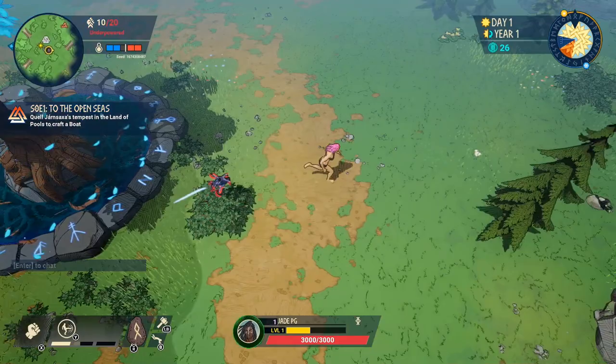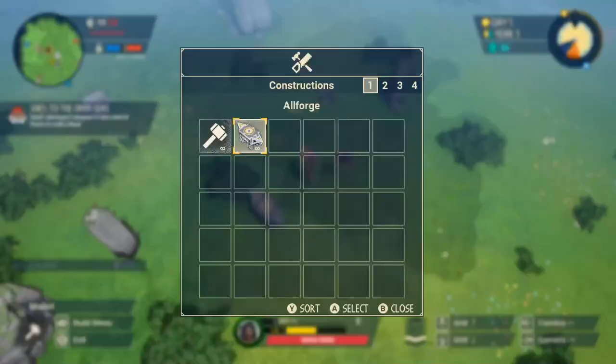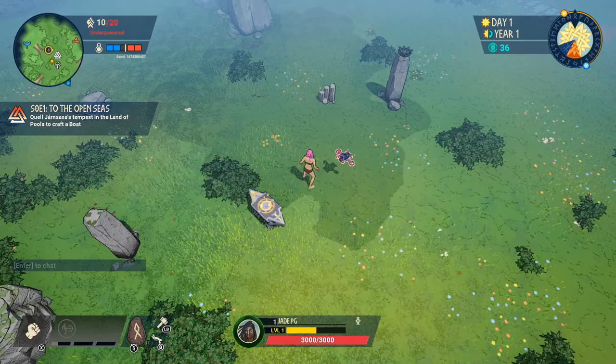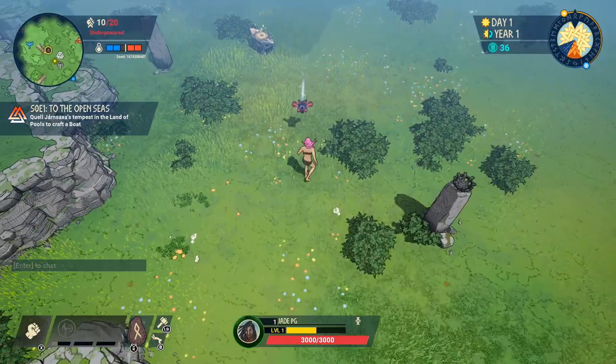Don't forget you can pick up your forge and place it down anywhere you want. Any time weapons need repairing and you've got the souls, you can go ahead and repair on the move — you don't have to return all the way back to your base. Just put down a brand new All-Forge and you're good to go.